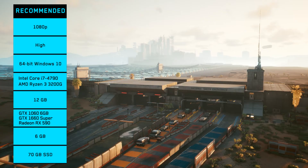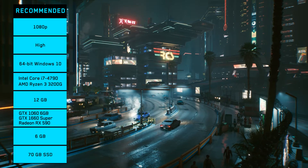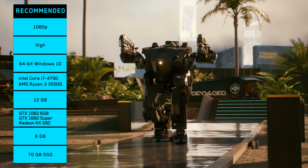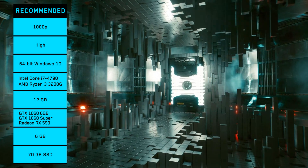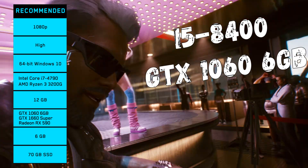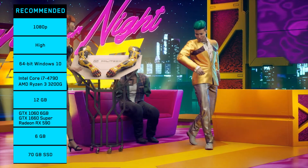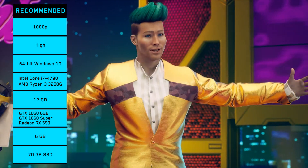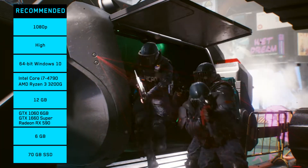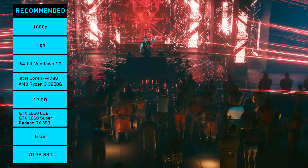Next, recommended — the most interesting. For Full HD with high graphical settings, it recommends an Intel Core i7-4790 with a GTX 1060 6GB or GTX 1660 Super. I have an almost similar PC and in Red Dead Redemption 2 it runs at an average unstable 57 FPS. So are they really talking about stable 60 FPS here? I'm not quite sure.